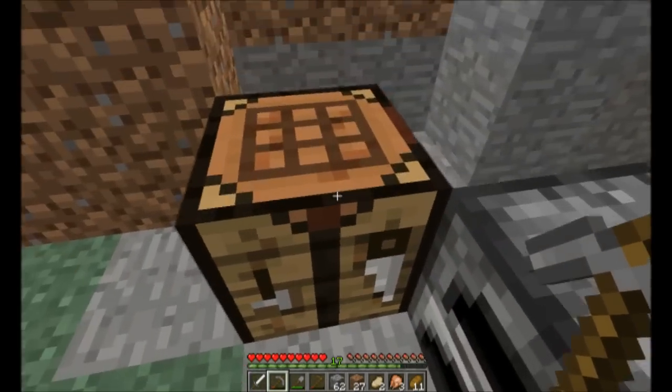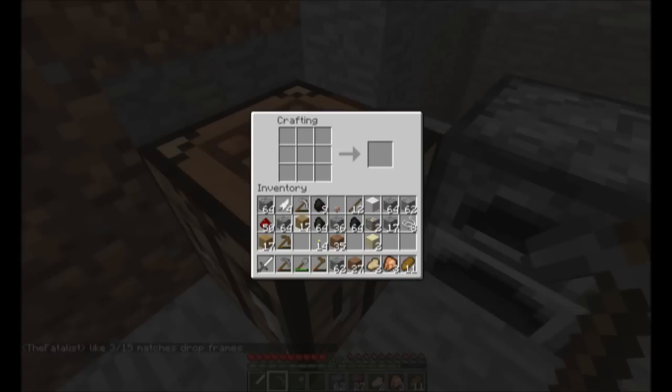So what we need to build a chest — we already have the wooden planks, and it's just eight wooden planks. And there's our chest.